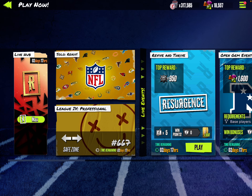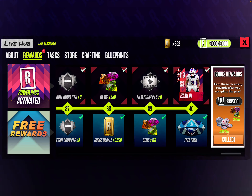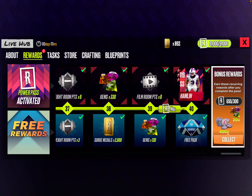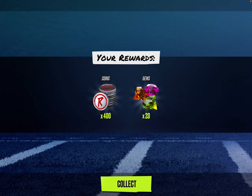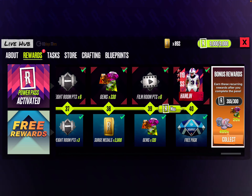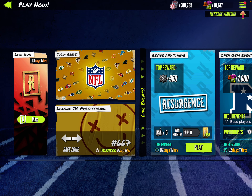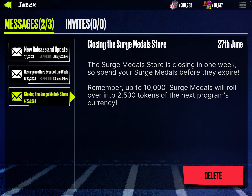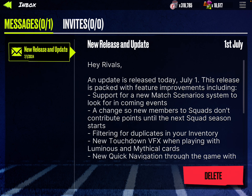The season is pretty much over — there's two days left. I opened 12 packs, I got more rewards even though I'm finishing. So it gives me some coins, some gems, 20 gems — no big deal. I don't know why they didn't give it to me all at once. There's an update here — filtering duplicates.